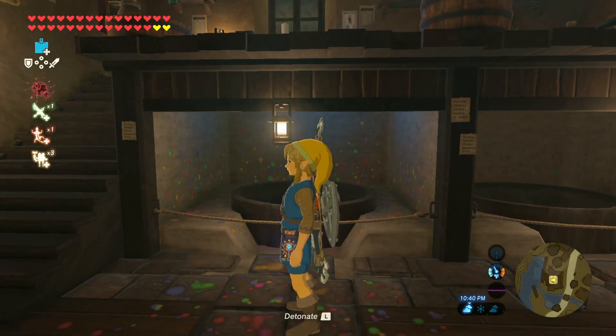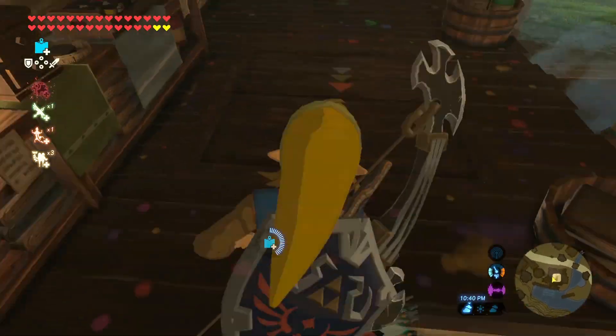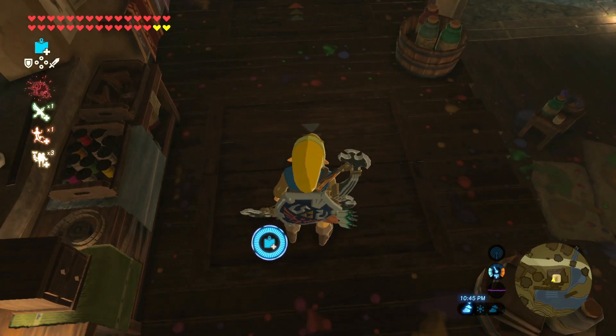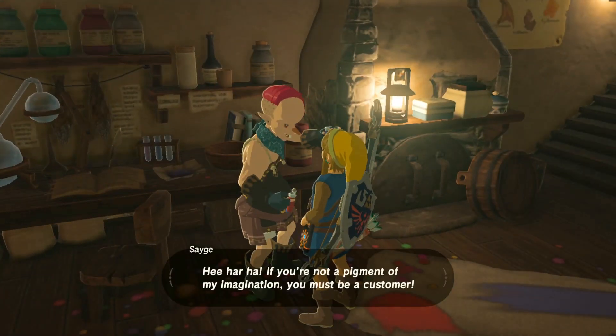There we go. Nice — I'm a level 2 Link from A Link to the Past. These guys wanted me to check out some other colors, so I'm just gonna change my clothes. Don't worry. Quit staring at me like that.